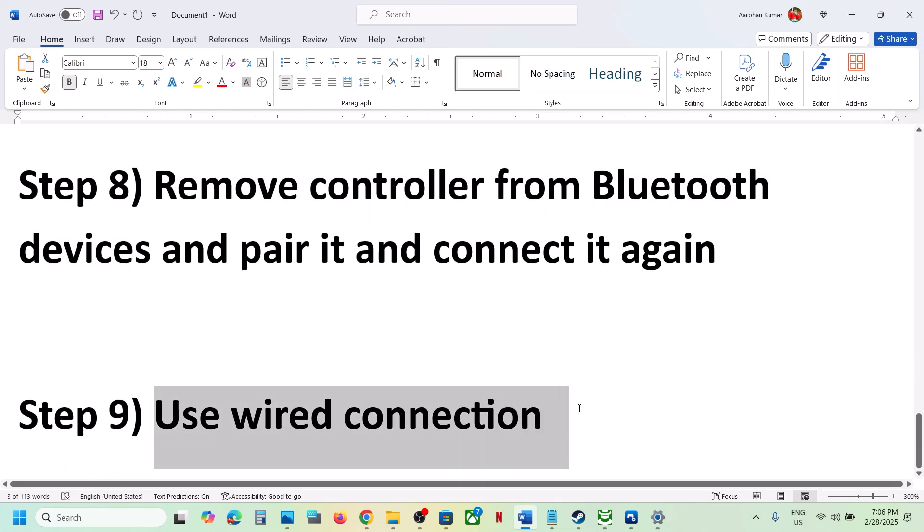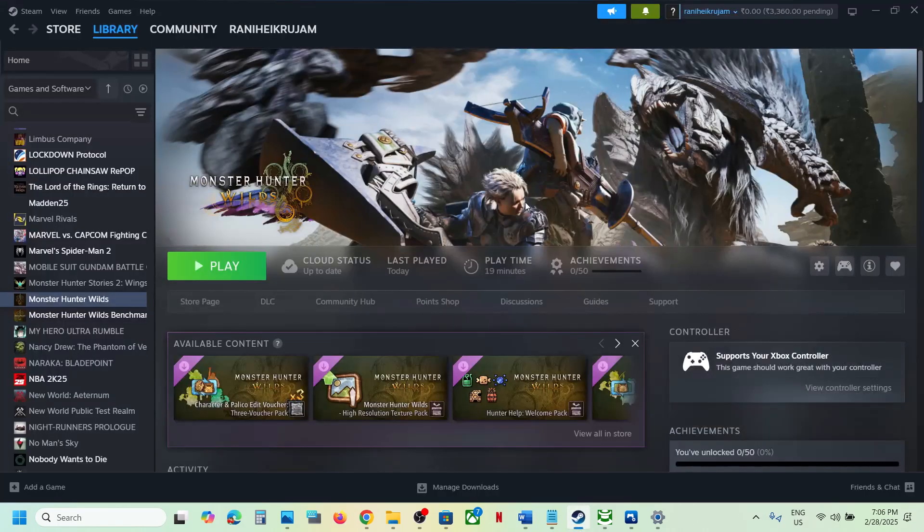The last step is to use a wired connection. If nothing is working, connect your PlayStation or Xbox controller using a USB cable, then launch the game. One of the steps shown in this video should help you get the controller working. Thank you so much for your time — please like this video and subscribe to my channel.